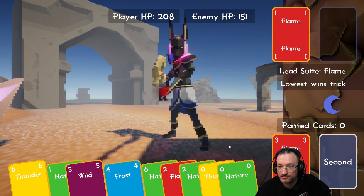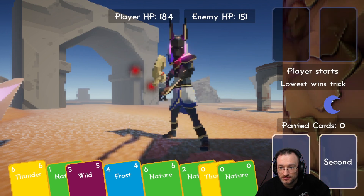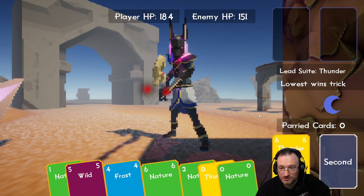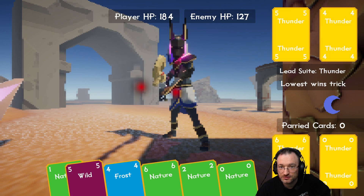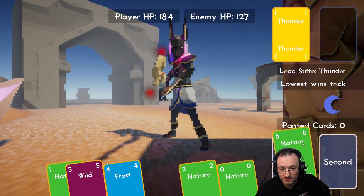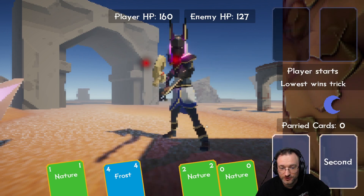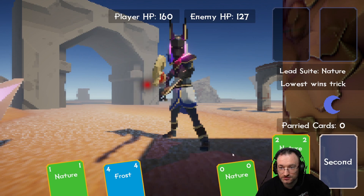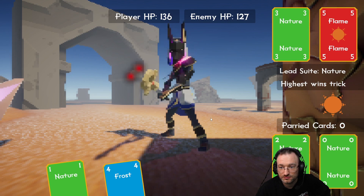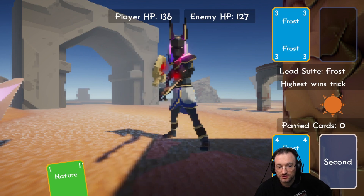Let's burn the flame and another flame. Player starts, still lowest — let's use the thunder and the zero. Thunder, thunder — now we don't have any thunder left so this is lost. Let's burn the highest ones. Nature and wild. Player starts — nature. Now highest wins, okay so he changed that around. We need to use the frost card — at least we won that. Highest wins still.